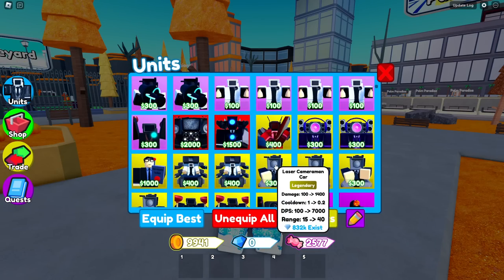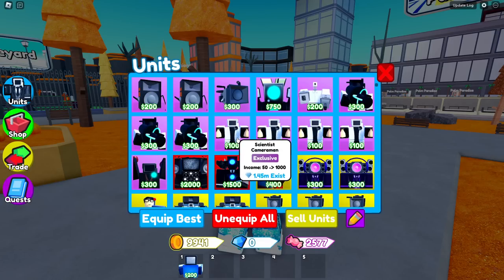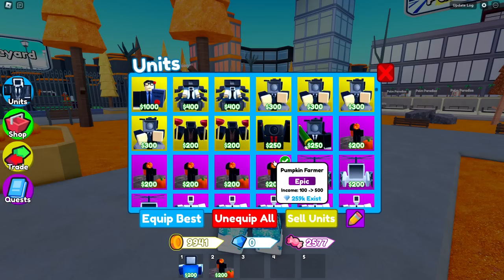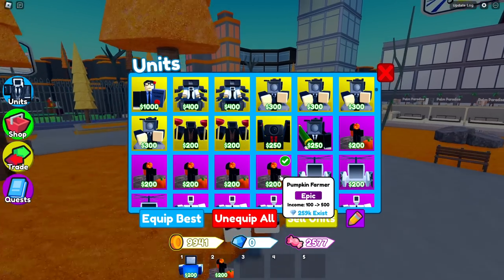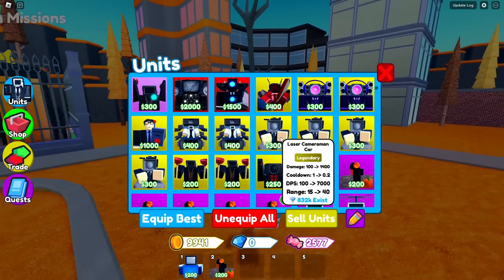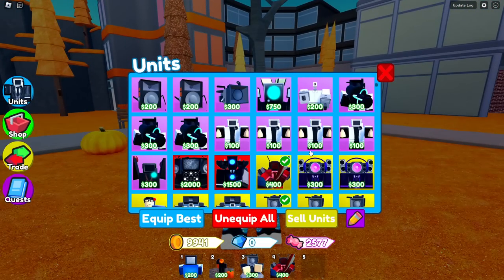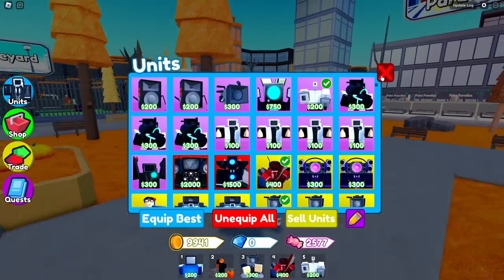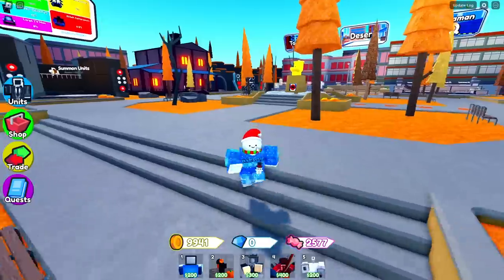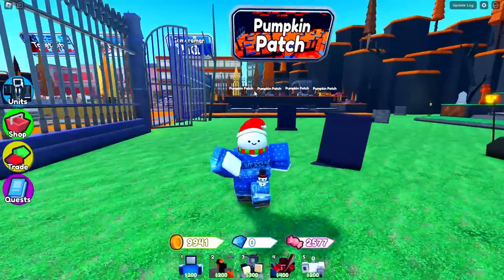This unit can be an even crazier experience with a different setup that's a lot cheaper. You need a scientist TV man, your money units - for me that'll be the pumpkin farmer since it's cheaper to upgrade - as well as the laser cameraman car, the sinister cameraman, and lastly you could put anything else on your team. I'm just gonna do engineer. This is a very cheap unit team and with it you will literally be able to beat abysmal mode solo.